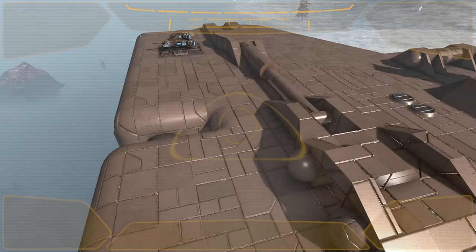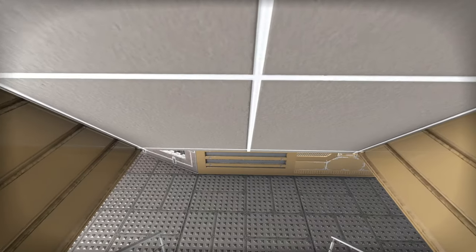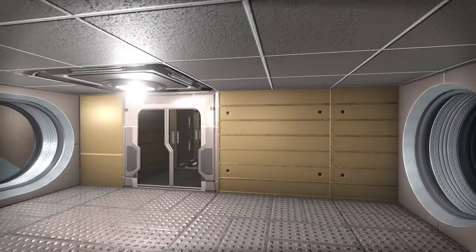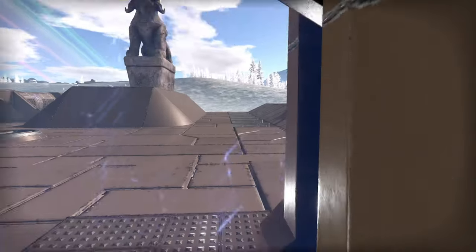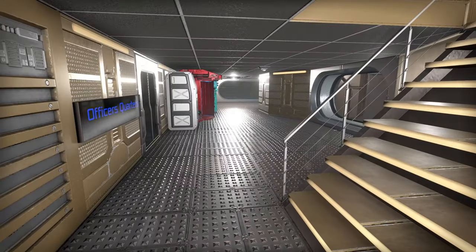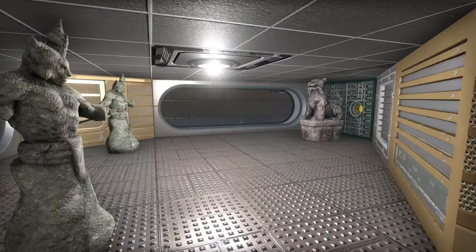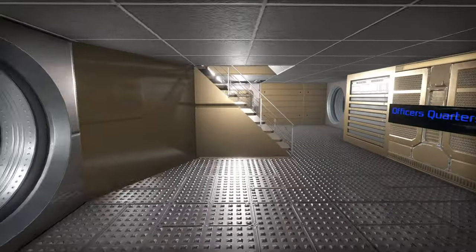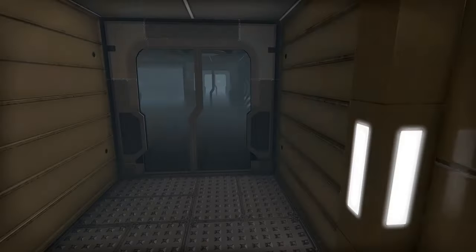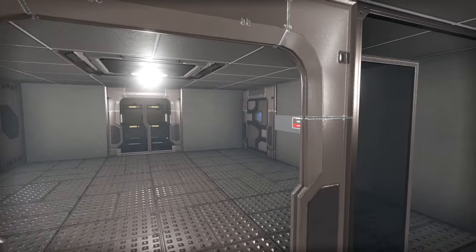We got these two guns that I put on top, and then we're going to go inside. I also did some signal logic, so as we come in, lights are off — lights are on. Oh baby, that's the fanciness! The officer's quarters have the same deal, some lights, and we got our statues moved in here.